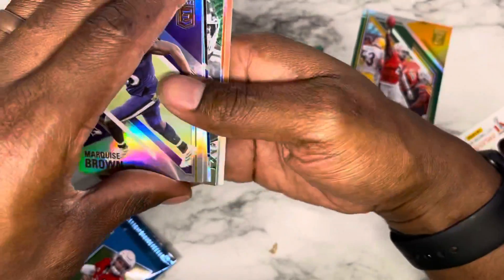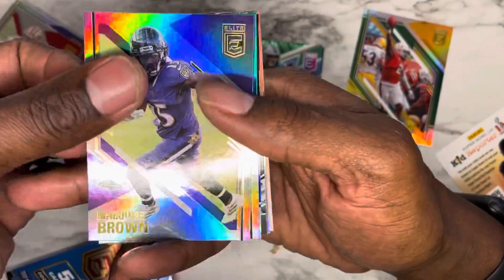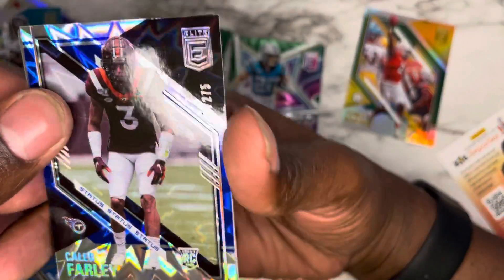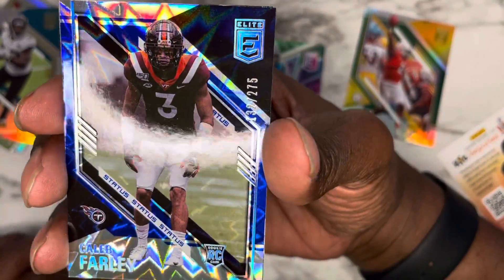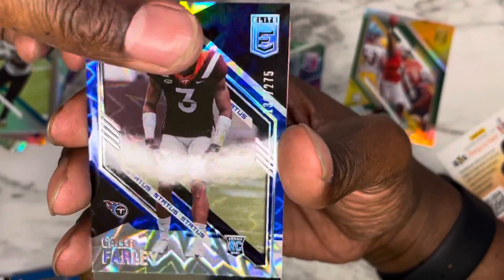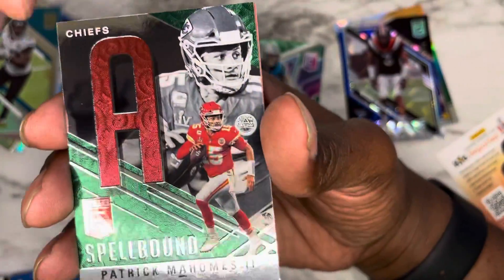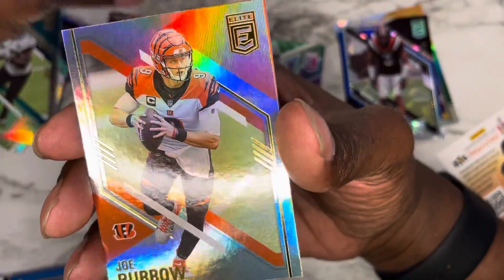Looks like another Spellbound — we'll take it. Marquise Brown, James Robertson, Caleb Farley numbered out of 275 — dope! And Spellbound Patrick Mahomes, the 'A.' And we're going to finish it off with the second year Joe Burrow with a Kid Reporter.